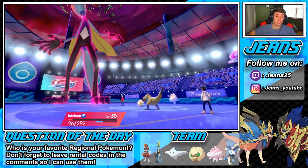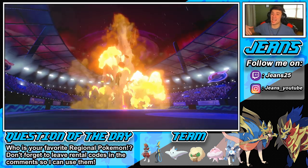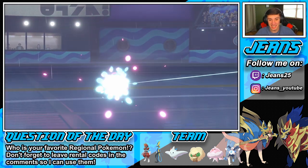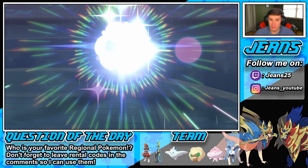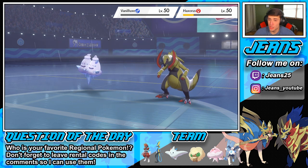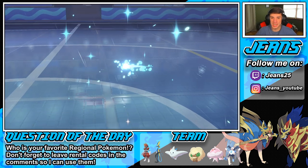This thing has First Impression?! I was not expecting that — Haxorus has First Impression, that is so big for him! But that's okay, we can take him out next turn. We're in Life Form, Dazzling Gleam could maybe take him out this turn. Nope, does not take him out but brings him close. First Impression Haxorus — I thought we were going to be sitting pretty with a three-on-one.